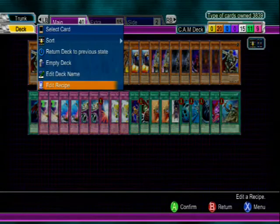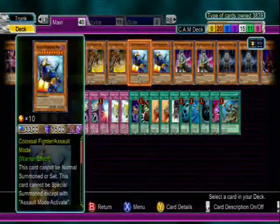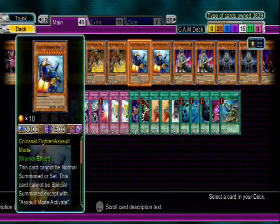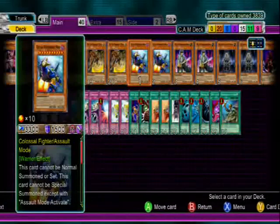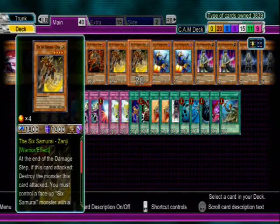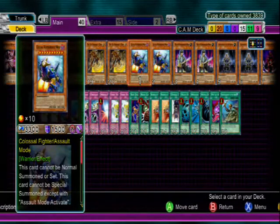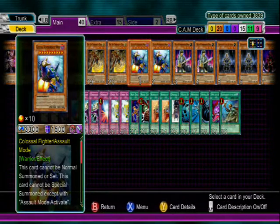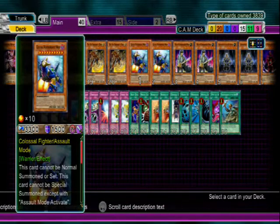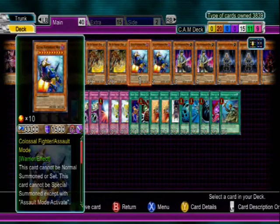Anyway, whatever that was — weird. So this deck, as you can see, combines the power of Colossal Fighter Assault Mode along with the power of Six Samurai. It's probably not one of my greatest decks, but it's there for fun, and it does require some assistance because it is kind of really tougher than it should be to play.